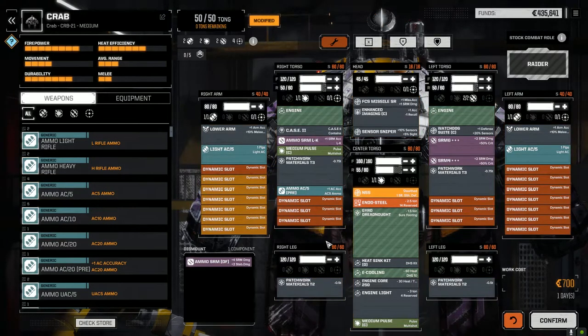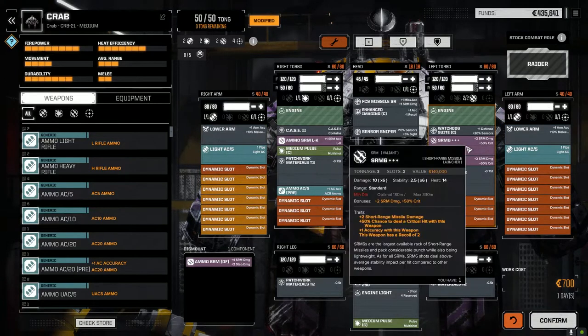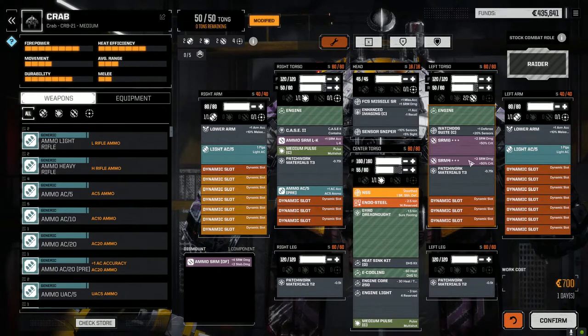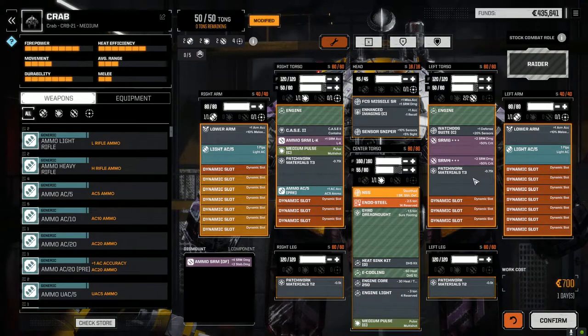So the build on this guy has changed slightly. I pulled out the LBX5 that we had in the arm and put a light AC instead, only because I needed some tonnage. I upgraded the SRM6s — we had single pluses in here, the 6 and the 4 — I'm going to put them in as triple plus now, because we took them off of the Bushwhacker. So we've got better weapons here. I had to put in a bit of patchwork materials for an extra ton and a half.